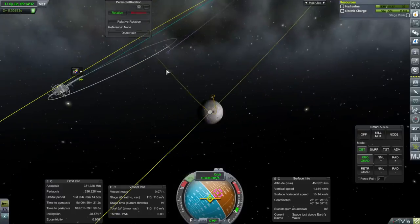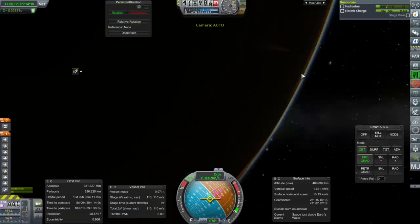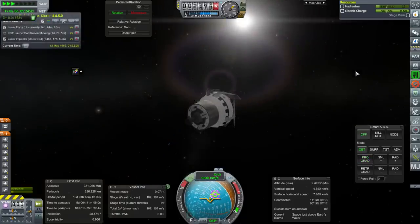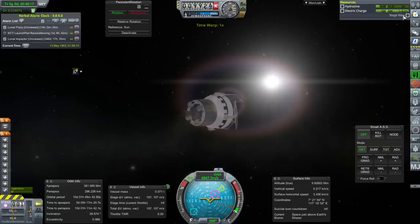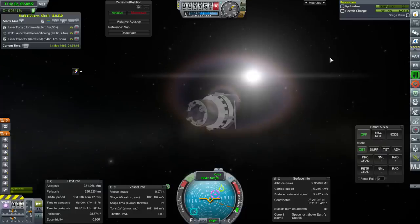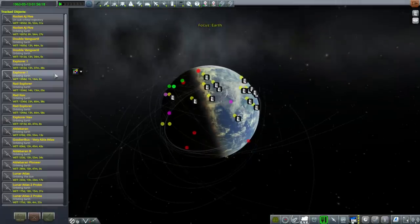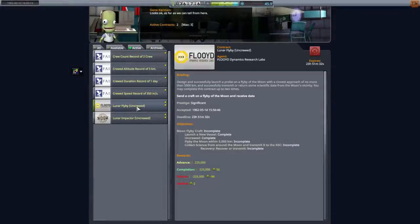We have enough fuel to orient ourselves so we're facing the sun. There's a time-warp charge consumption issue — I thought that was only with KSP Interstellar, but it's actually recharging. Going to the tracking station to time-warp. We've got a lot of probes, need to clean this up. It says active lunar flyby uncrewed, deadline 23 hours — they gave us a one-day grace period. I don't think that's enough; it's a three-day trip there.